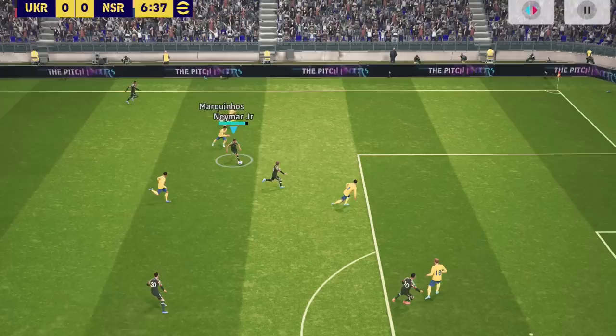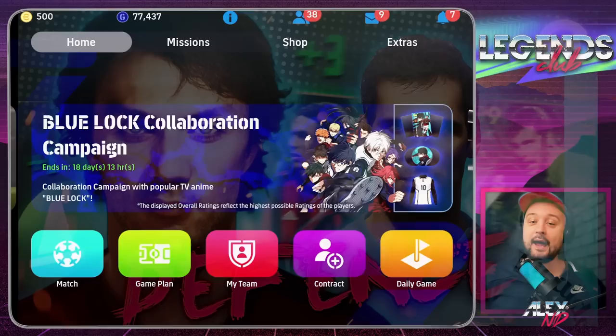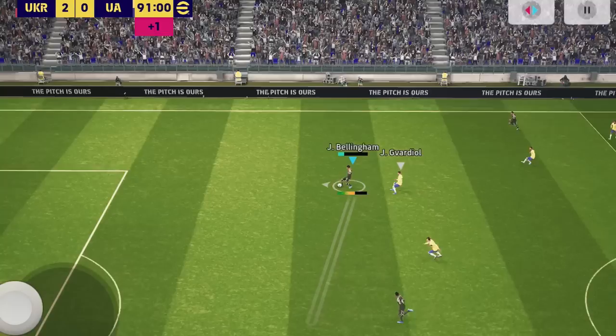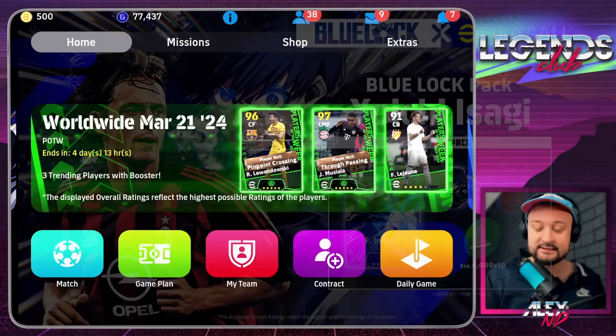For instance, this Neymar can be 100 rated if you auto-allocate - it's a free Neymar from the daily plan challenge. But since I've been playing this game for a long time, and absorbing information from iFootball pros, I know what Konami wants you to achieve. The blue lock players Konami is giving us in this update - we'll be covering them.